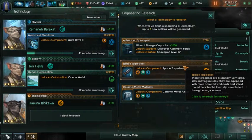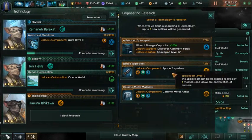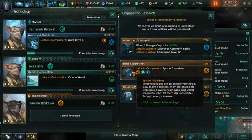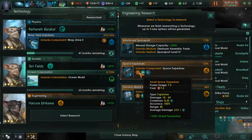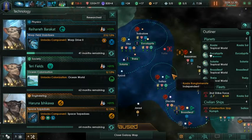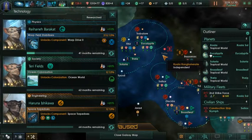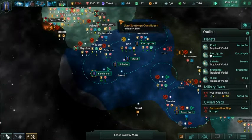We got destroyers and we can modify our assembly yards. We also have space torpedoes. Torpedoes are very good - really good damage, really long range. The thing is they're hard countered by point defense, but I think they're still very good. I think we're going to prioritize that. And beyond that it's just diversity, diversifying our weapons - I think that's pretty important.